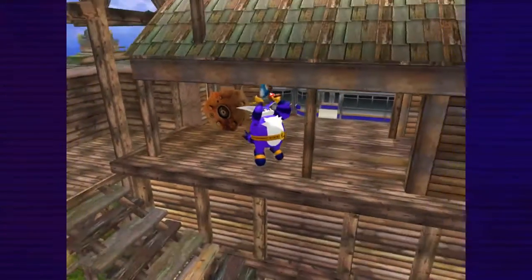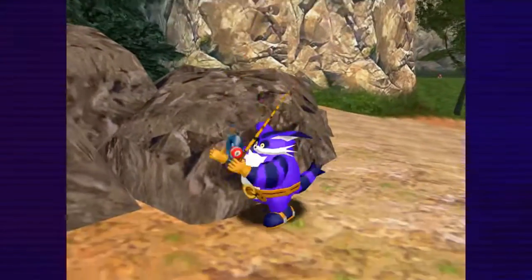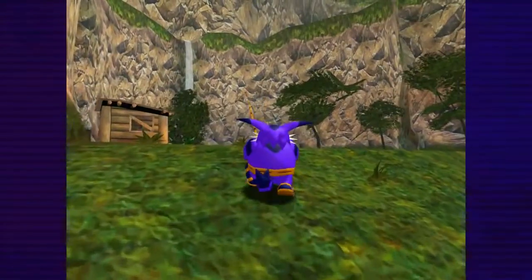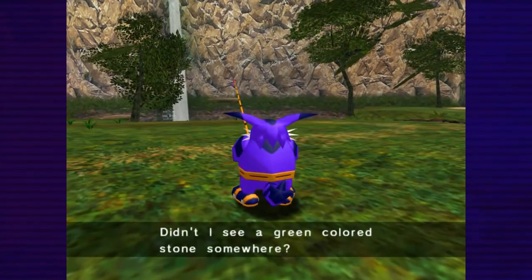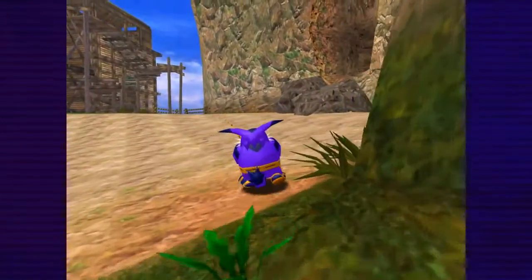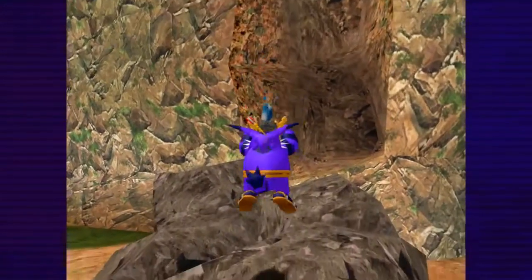The ice stone looks like a key. Is that Knuckles? Hey, Knuckles. Didn't I see a green-colored stone somewhere? Yeah, I got a blue one. If you need a blue one, I got it. But I didn't see a green one.